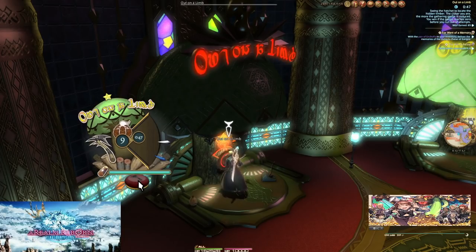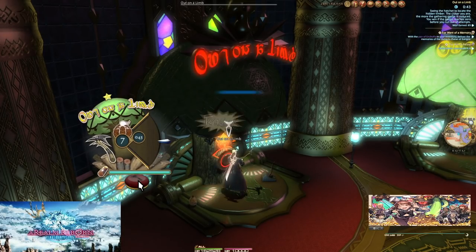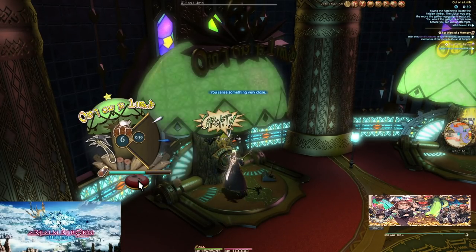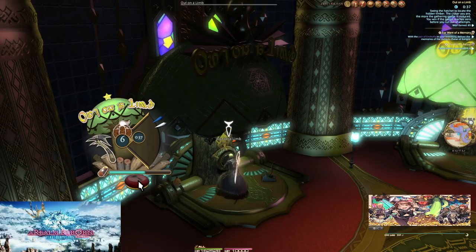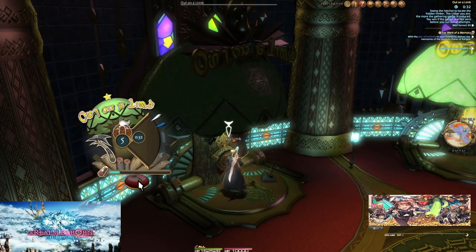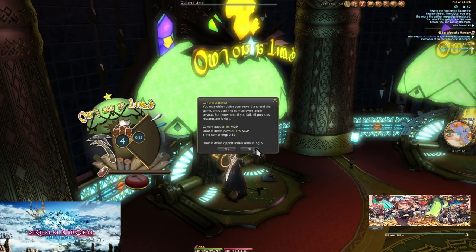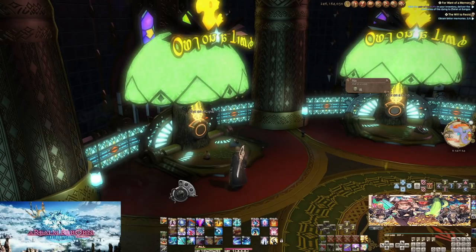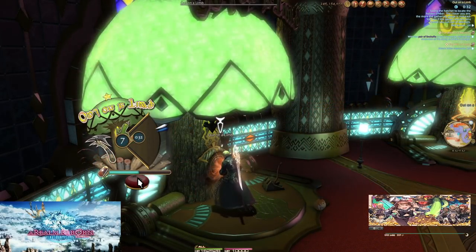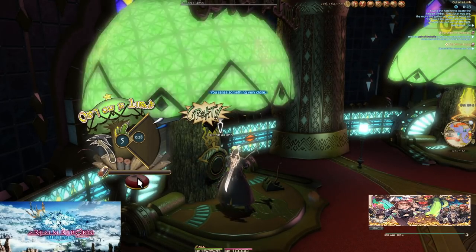Out on a Limb's difficulty is the speed of the cursor instead of the number of attempts. On doubling down, the first double down won't increase the reward by that much, but after a few successful runs you'll get a huge boost. If you get really good at this, it can be a huge amount of MGP if you feel like doing it forever — and fun fact, this was apparently how 1.0 gathering worked.